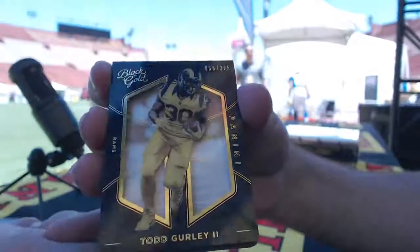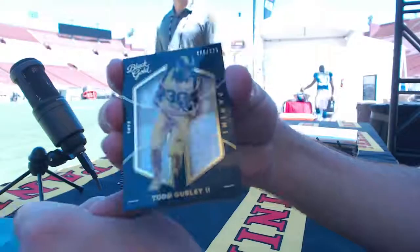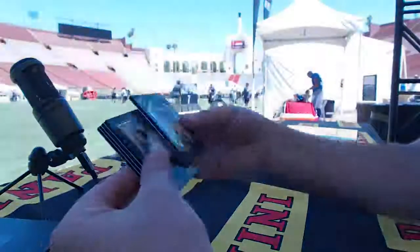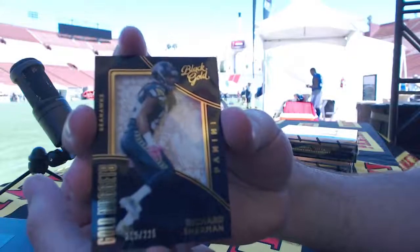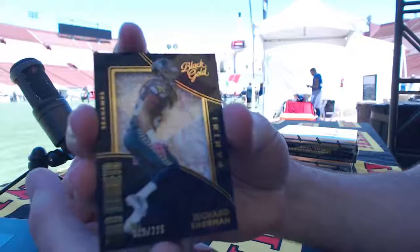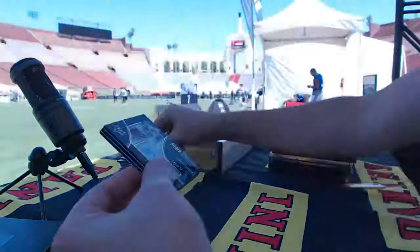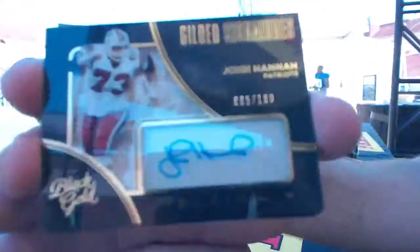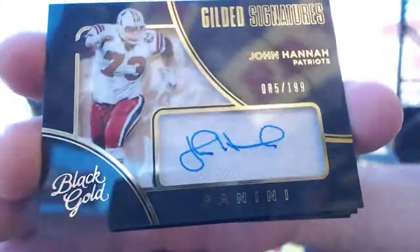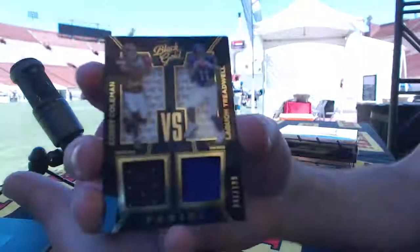Todd Gurley for the Rams at 225. Richard Sherman at 225 — they made it illegal, nice! Richard Sherman the 225, John Hannah to 199 for New England, a little old-school ink for the Patriots, Allen. We got a random — Cory Coleman and Laquon Treadwell.